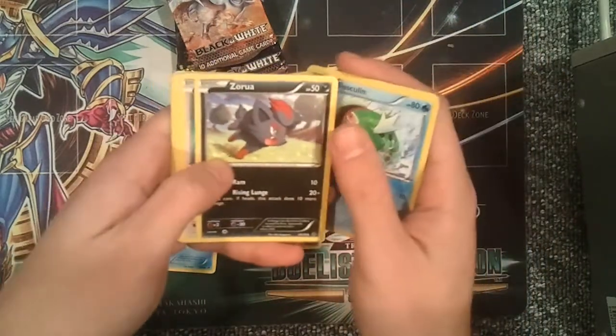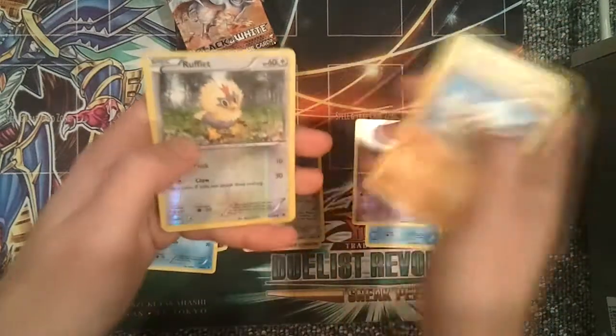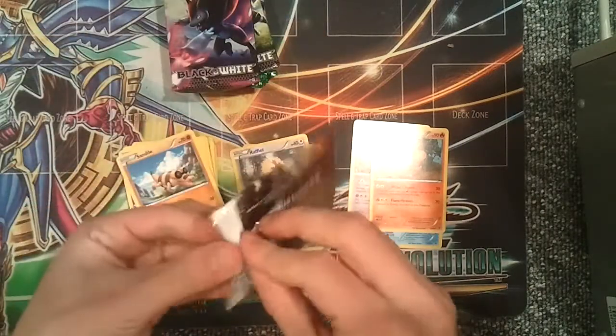Emerging Powers pack three: Gotharita, Basculin, Zerua, Mingino, Kotny, Piduv, Gothita, Sandile, a reverse holo Rufflet, and a Simisear — a rare. Alright, moving on to Black and White.